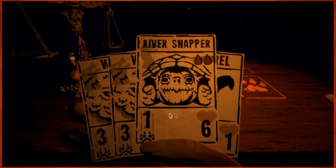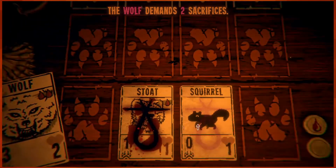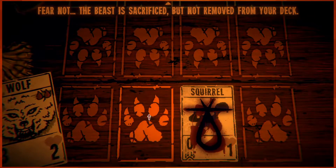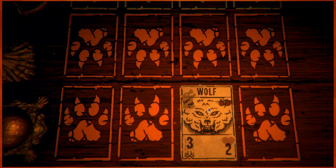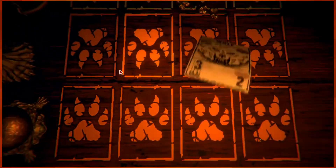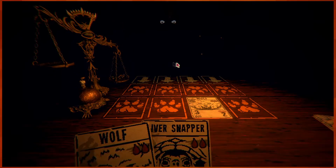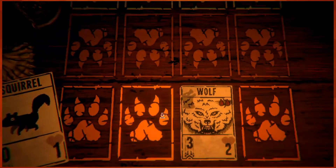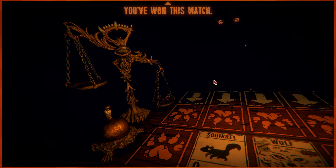I guess I'm playing squirrel and I'll play a wolf. Wait — you're not the beast to sacrifice, but it's not removed from your deck. Suffering was real but you will see it again. Three damage dealt, three weights on the scale. Pass. I guess I just play another squirrel and pass my turn. You've won this match. They won't all be so easy.